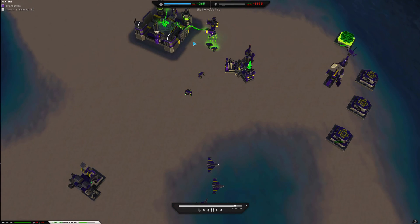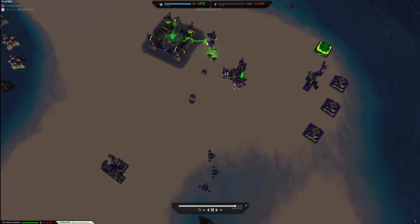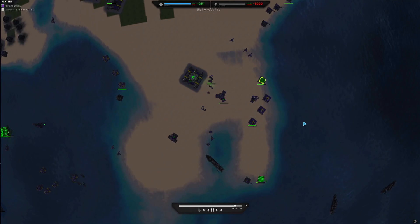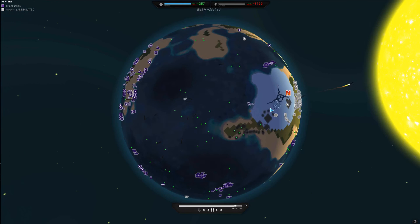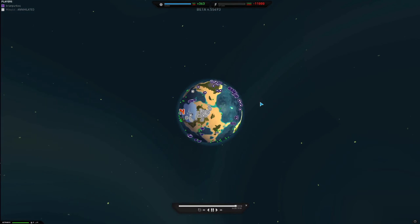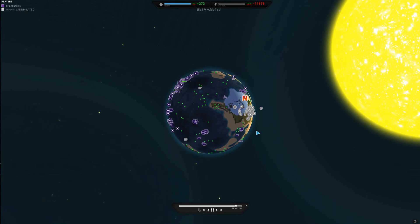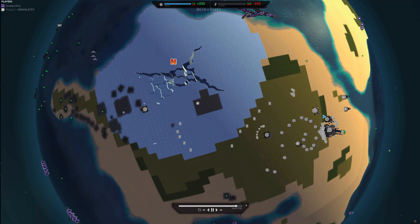I build a bot factory to pump out bots to repair my commander. I do have an anti-nuke out, and I know he doesn't have any nukes up. However, I did see he had an orbital launcher, so I don't know what he has up in orbit. He didn't have anything at the time — he only just now got that asterisk out.